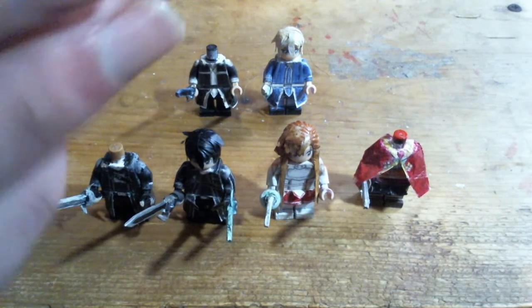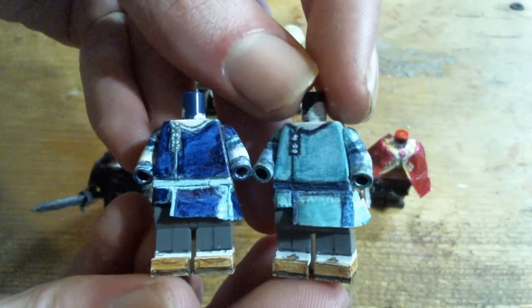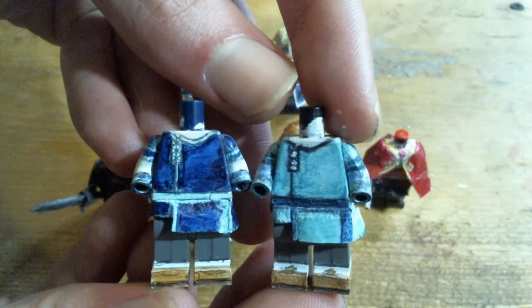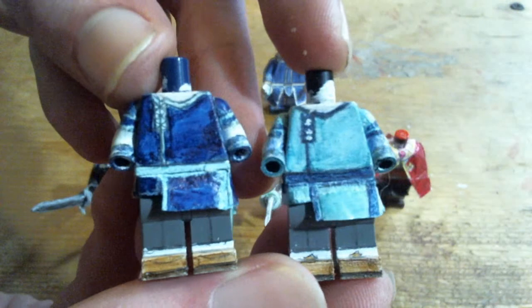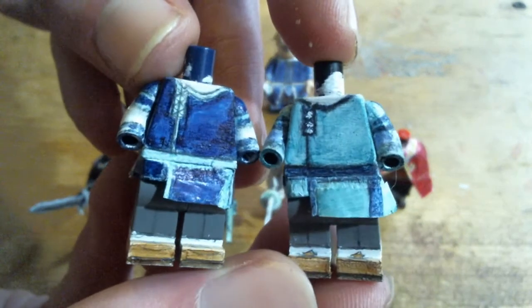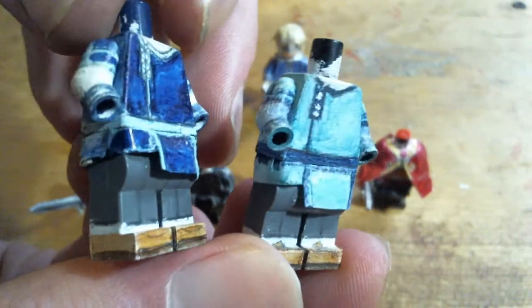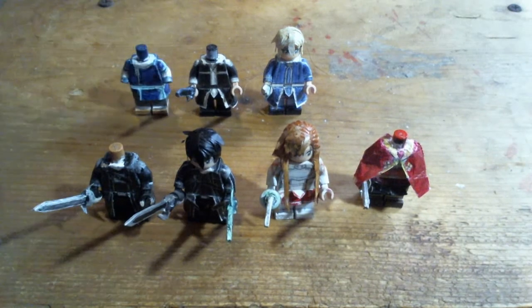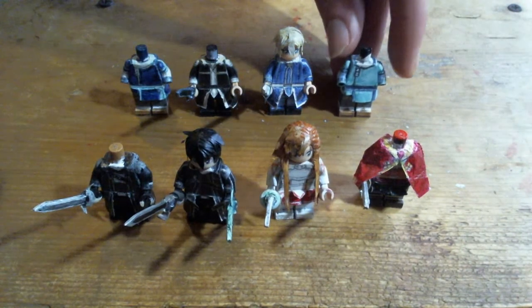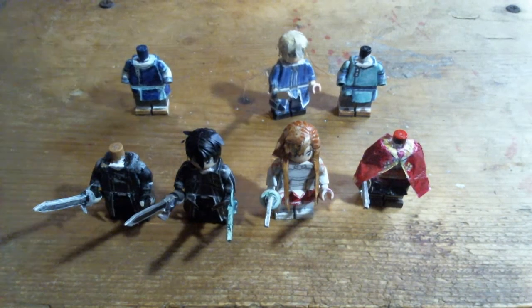Kirito and Eugeo's villager outfits. Not really a lot to them, just palette swaps of each other. Made these mostly because I haven't made many tunic-type minifigures, so I just wanted to get some tunic style figures, like simple villager looks — not that I particularly liked Kirito and Eugeo's designs in those, though they were pretty interesting I guess.